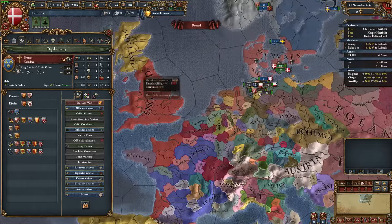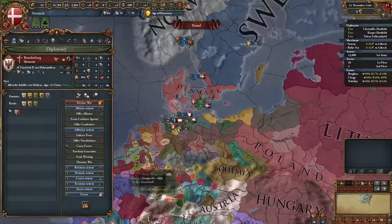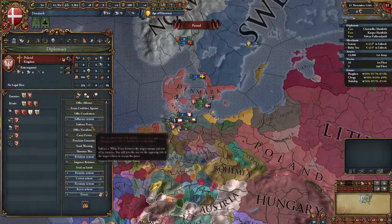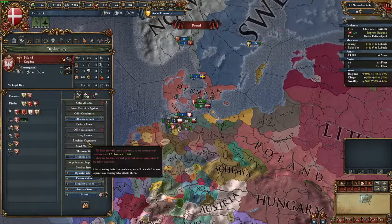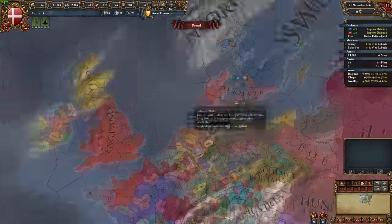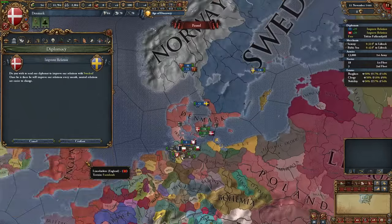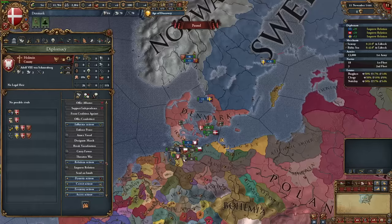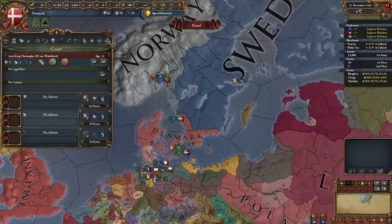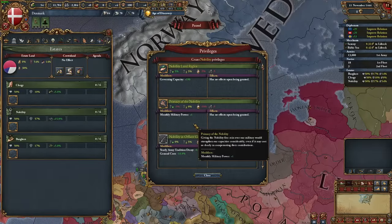Denmark is in the unique position to very easily change nations whenever they please on account of their relatively low core development. Denmark's power comes from its position, its income, and its subjects, more so than direct development, which means switching cultures isn't too hard. For that reason, I'll be taking Denmark on a journey through its ever-evolving position as the dominant power of the seas. They can go anywhere once they've got their feet off the ground, but there are certainly some more obvious choices than others. Let's get into how to play Denmark.